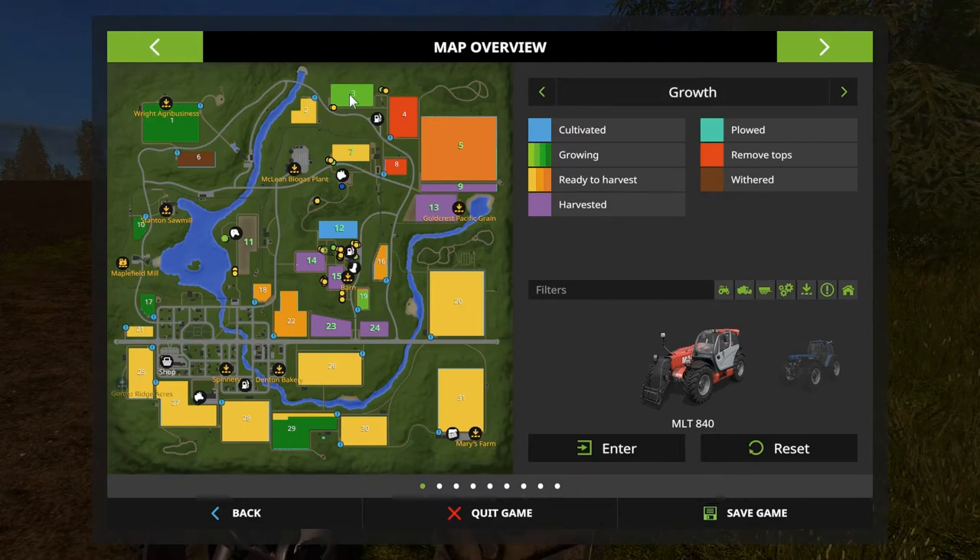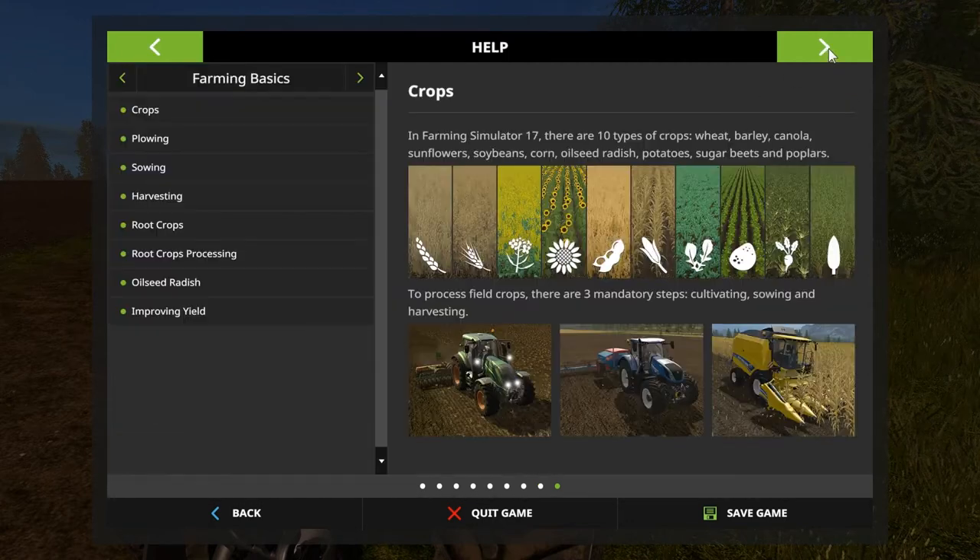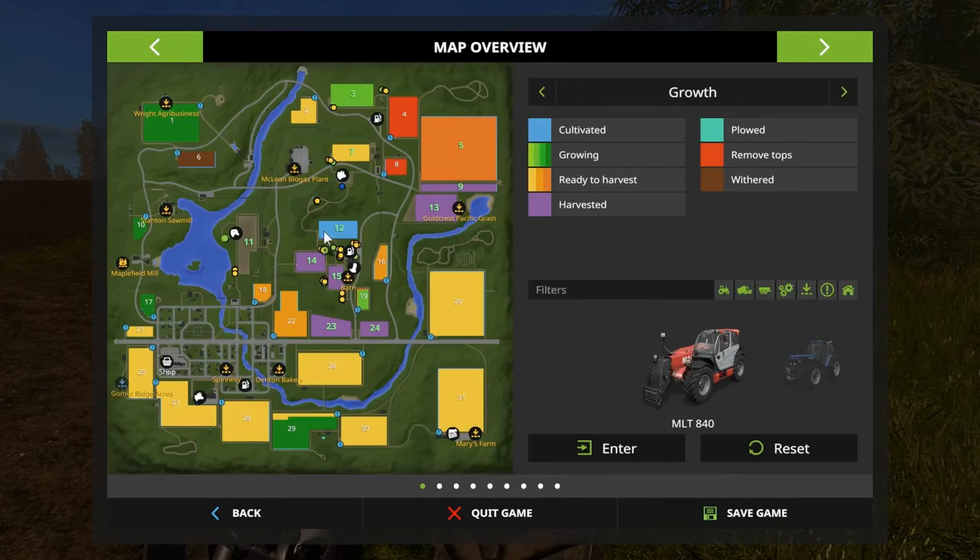This is still the oilseed radish over here — we may never get to that one, it's taking a long time. But we did get the poplars going, that's important. I did switch the plant growth to fast, so hopefully before we're too far along this will be ready to go as well.